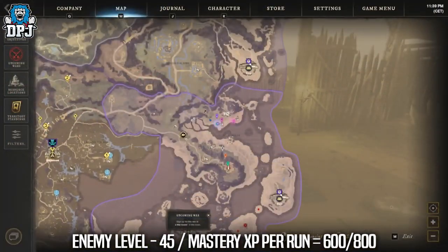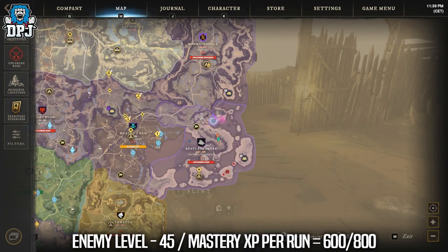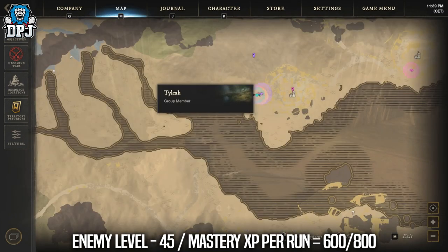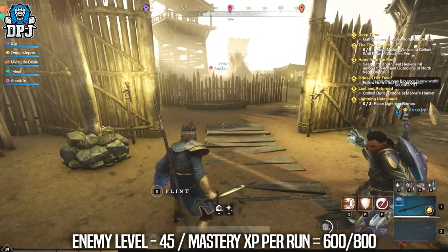This next spot is a popular one, so be warned there may already be people farming XP here, so you may not earn as much XP — you know how the sharing works in this game. But as you can see, you run around this camp, kite the enemies back to the start, and then just slay them. In a team, this would be much, much easier.